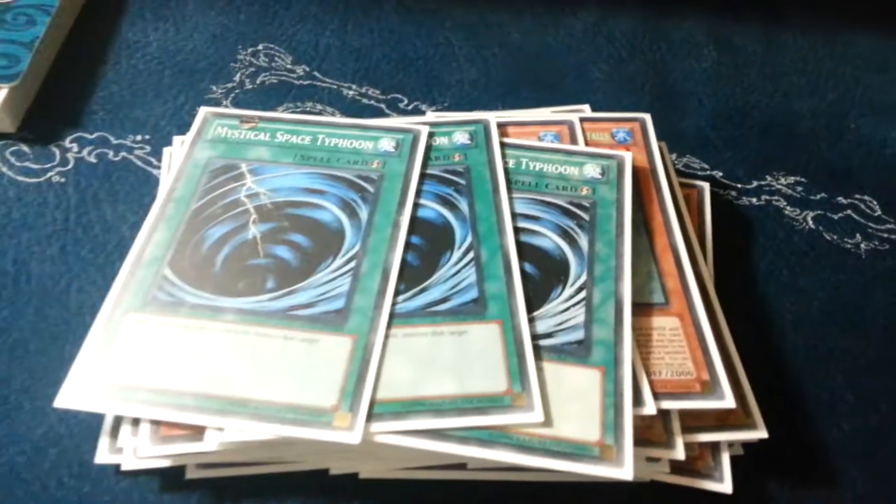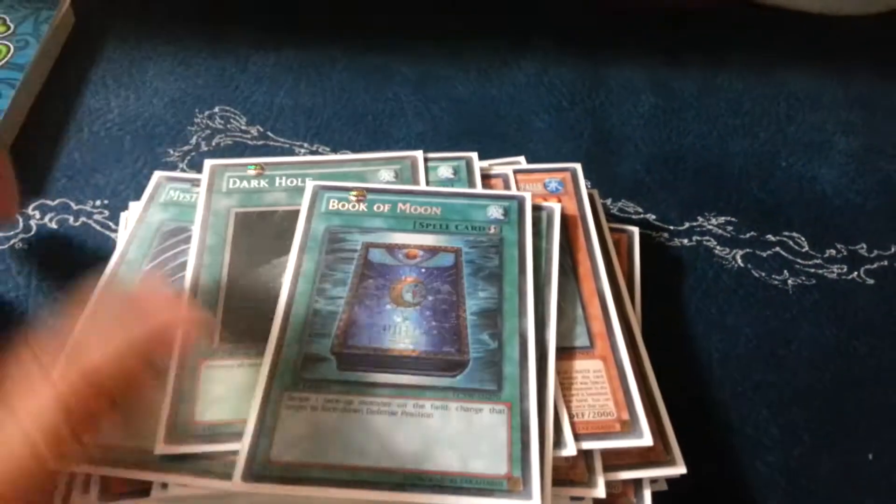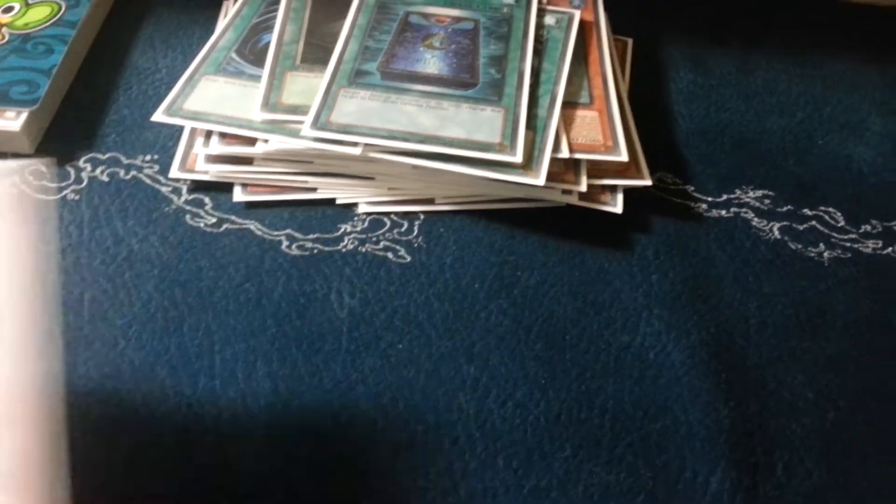Triple MST, one Salvage, Dark Hole, Book of Moon. For traps: triple Sphere.